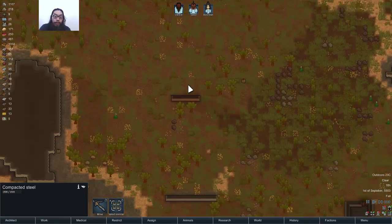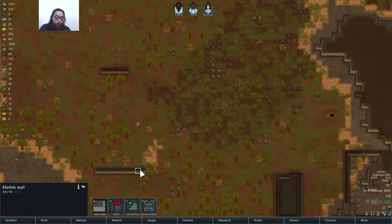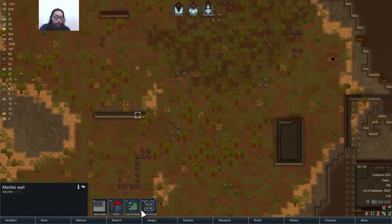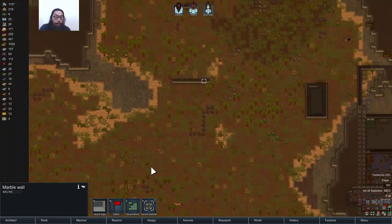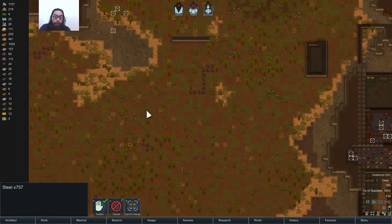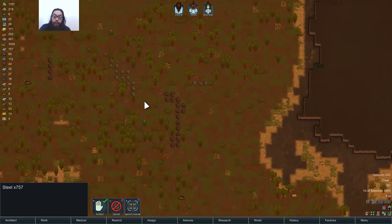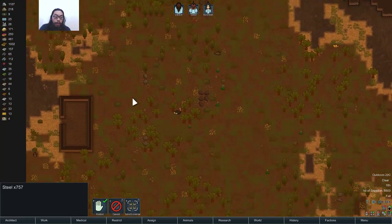Right now, just kind of make sure there's no more granite or marble. I guess I could use it, but that's not that important. Oh what? There's steel over here. Why? That's good for me to scan these items over here.